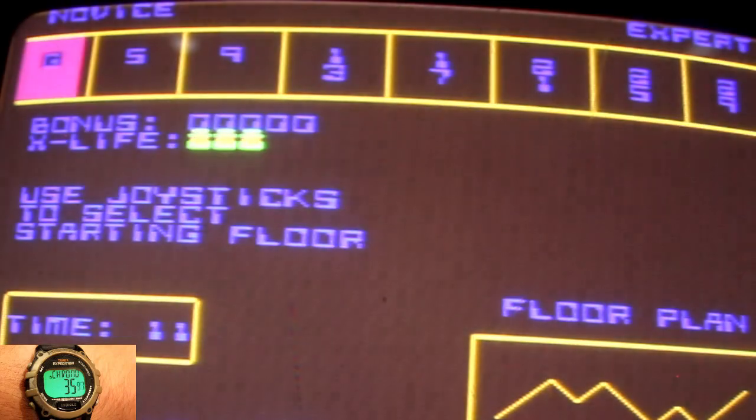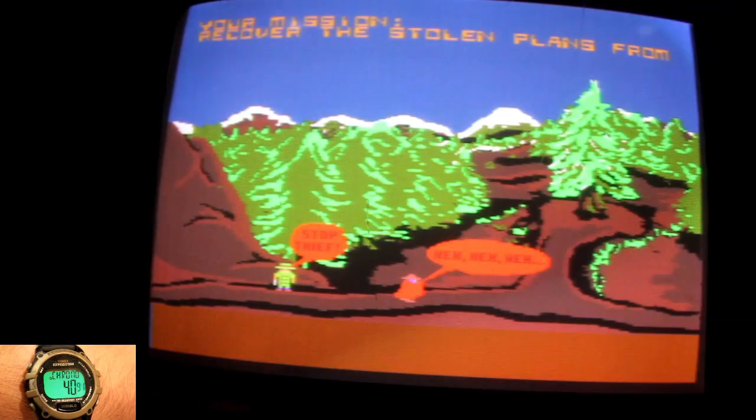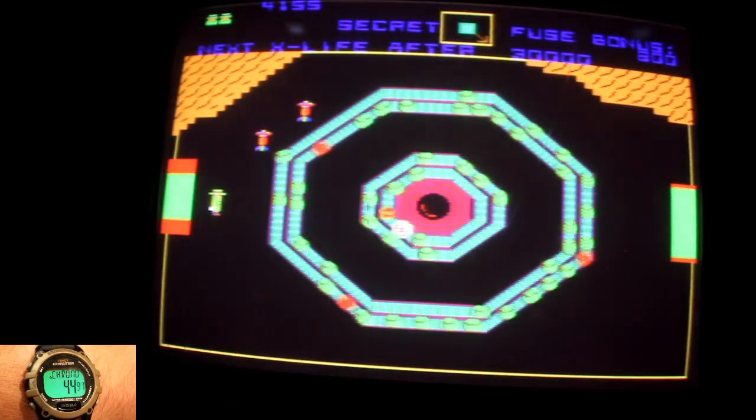You can start on the ground floor or on the other floors if you're feeling confident. You must pursue the evil Dr. Boom and his bomb factory. You start each level by taking the elevator, and you must get to the other side of the room to move on.